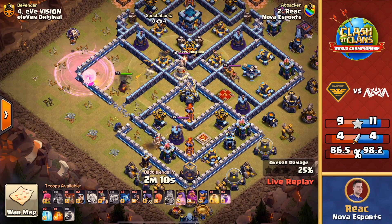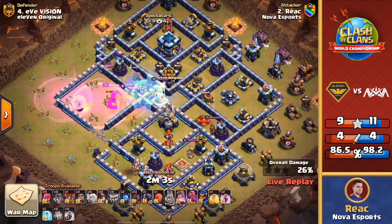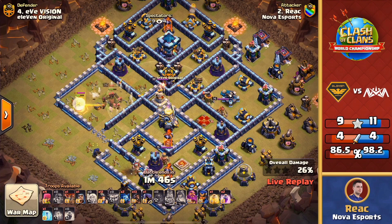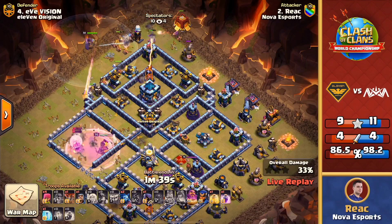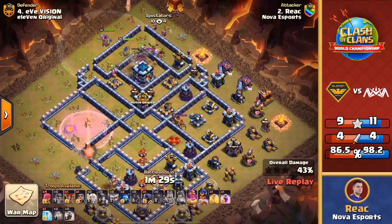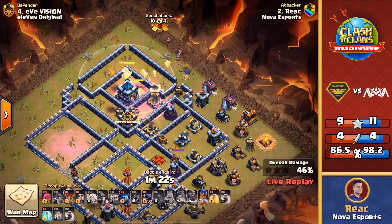The queen is walking — clan castle comes out; gotta keep this queen alive through some headhunters. A freeze is used perfectly and the poison helped clear it. The freeze was used before those headhunters could get any shots off on the queen — that is a key use of the freeze spell. If you're gonna burn the freeze spell, you've got to use it before the queen takes any shots, because headhunters deal massive damage and slow down enemy heroes. Siege barracks coming in from the top side with hogs and miners pushing right through towards the town hall. Nova can secure this with a free star here — the miners and hogs push right into the town hall and it looks like they should have no issue getting it down.